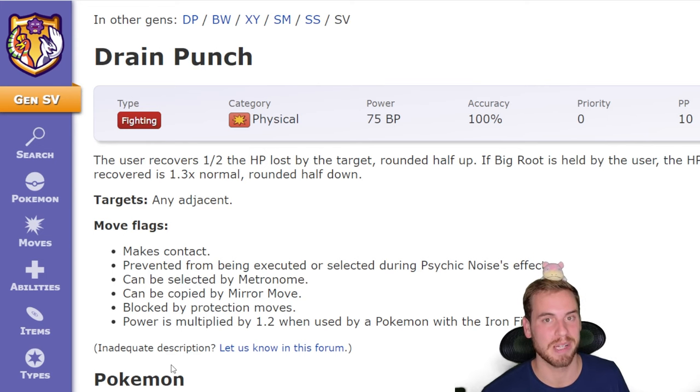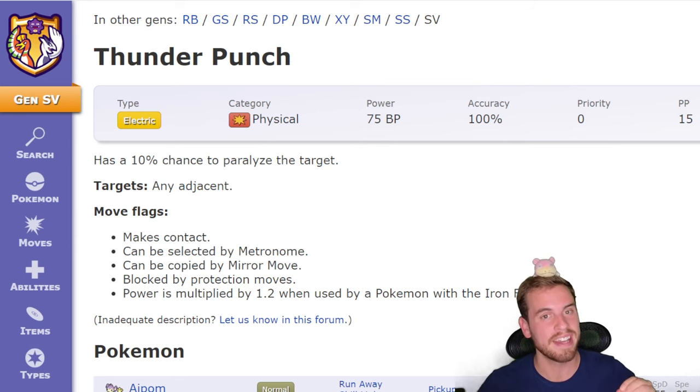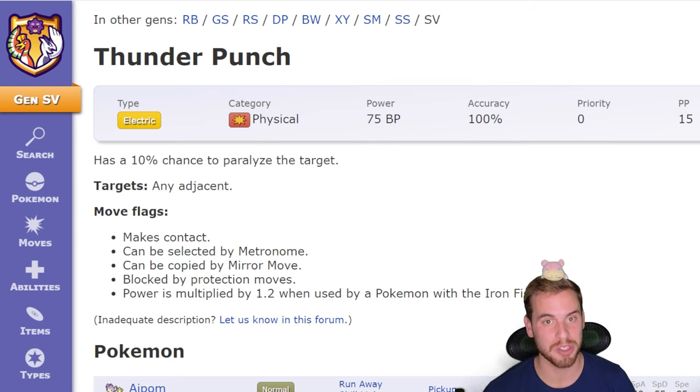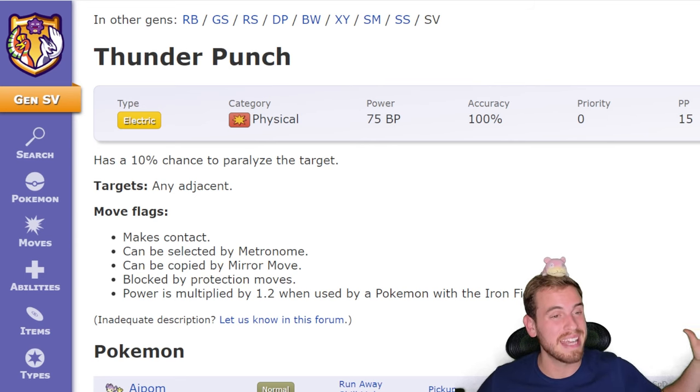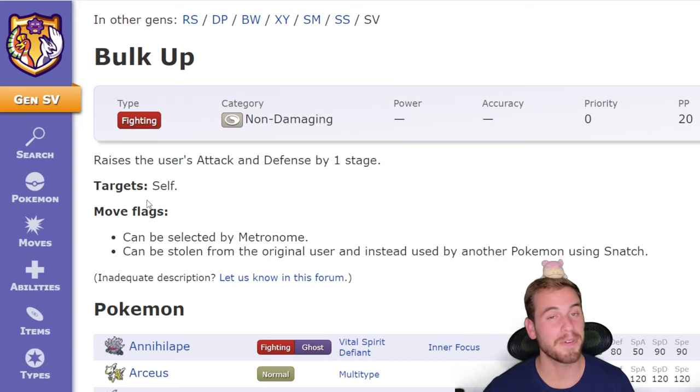There are two elemental punches that Infernape could pack that would have a huge impact on what we're bringing. The first is Thunder Punch — if Infernape has Thunder Punch, we're going to avoid using Tera Water counters. The second is Ice Punch, and yes, Infernape the fire monkey does get Ice Punch. If Infernape has Ice Punch, that's going to make it really difficult to bring any Tera Ground counters for this Tera raid.